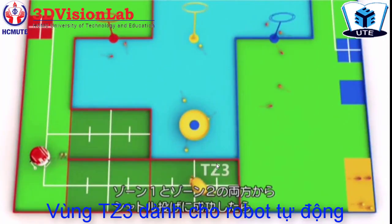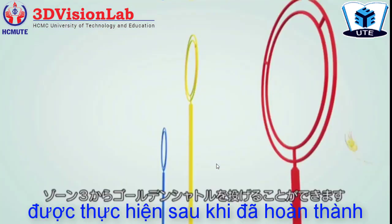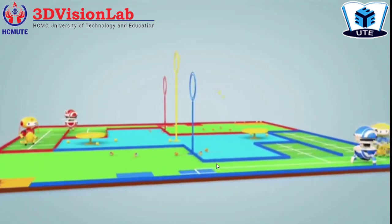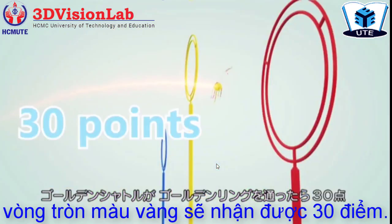The automatic robot is only allowed to move to TZ3 after successfully hitting targets in TZ1 and TZ2 in order to throw the golden shuttlecock. Every time the robot throws a shuttlecock through the golden ring, it will earn 30 points.